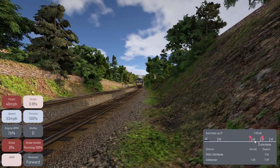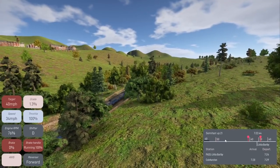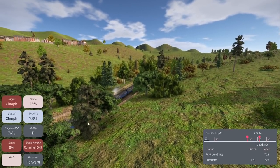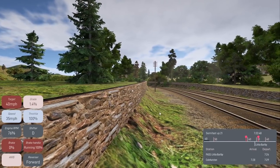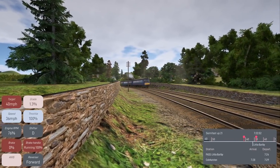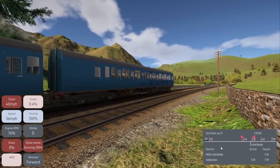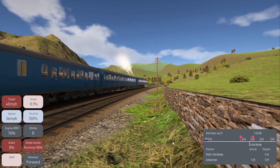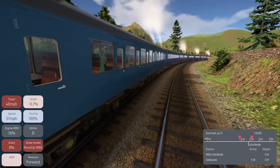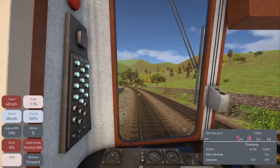We can see the train on its route — we've got about three stops on this journey and it's a pretty long one. Here's a nice view, super far away. We can move the camera around and see our train coming around the bend.